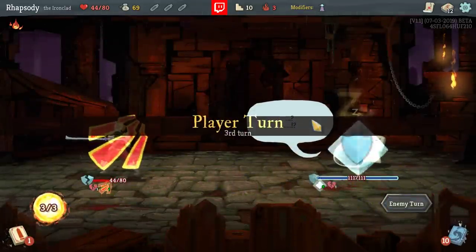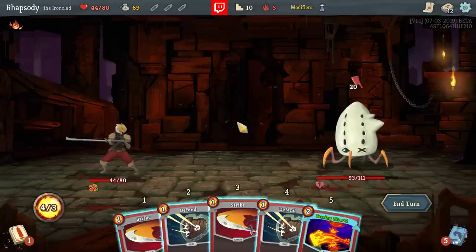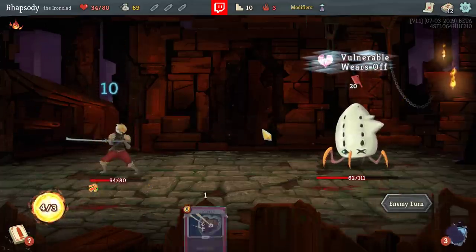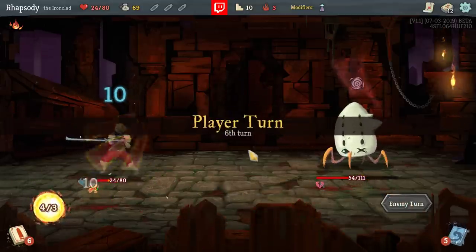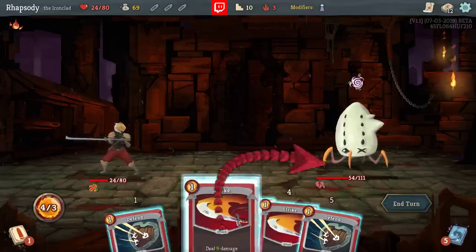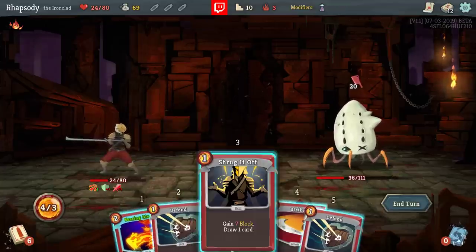I'll leave this until the next cycle. That Bash wasn't really doing much. So we can Bash Double Strike in this position — Searing Blow exclusively for attack and everything else should just be defense. If I Shrug It Off, I draw the Searing Blow and then I can't play it, so I have to just Double Strike this turn. That's really disappointing. Searing Blow SE versus Shrug It Off SH — oh it's so close as well.